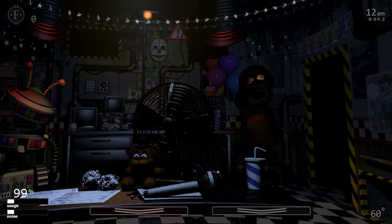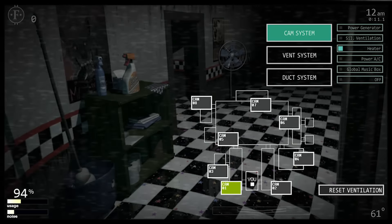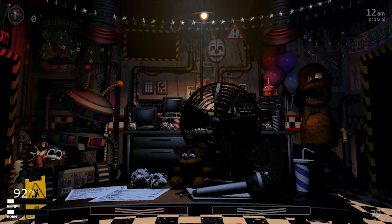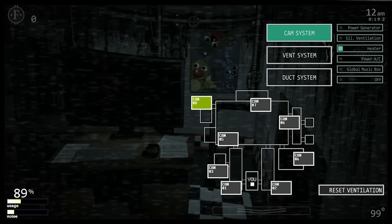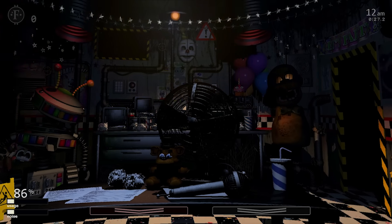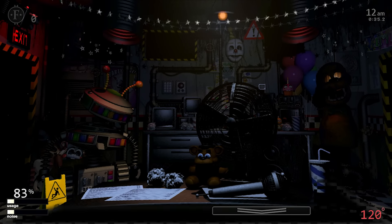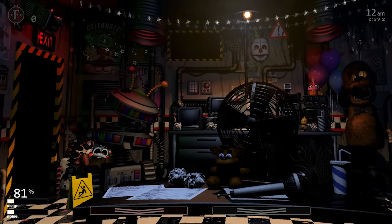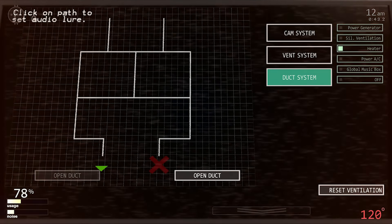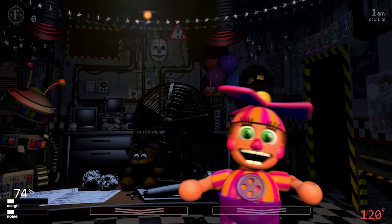Lefty is an interesting animatronic — if you overheat the office he comes closer and will eventually attack. Let's turn the heater on so it gets really hot, leave the fans off so it heats up fast. It's already at 108, 110, 111 — the lights are flickering, this is going to be freaky. I need to reset ventilation. It's at 120. Let me check the cameras — oh, what's that circle in there?